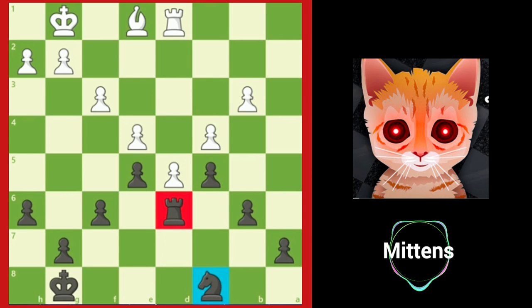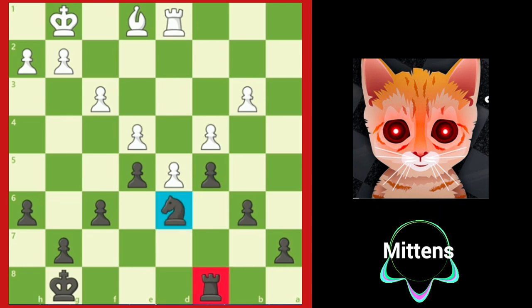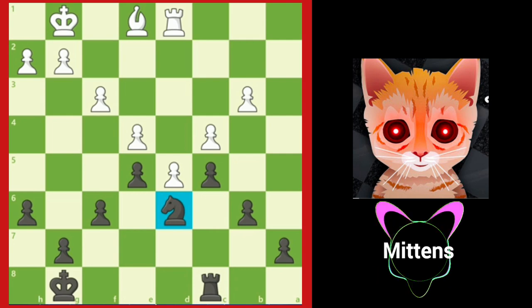Returning to the starting position, what if we switch the position of black's rook and knight? Black's position has improved greatly. The knight on d6 is the ideal blockader, because not only does it block white's passed pawn, it also is an active piece, putting pressure on c4 and e4.